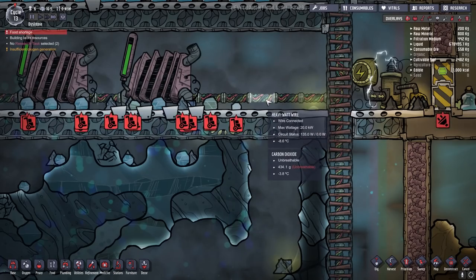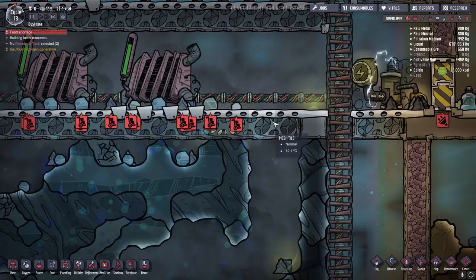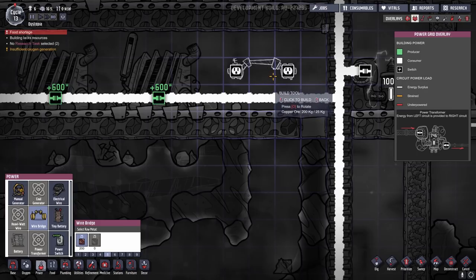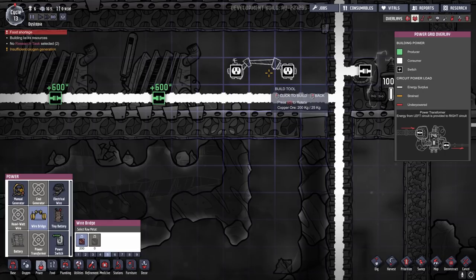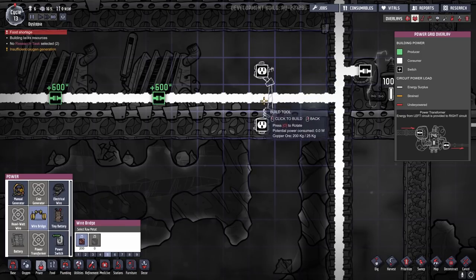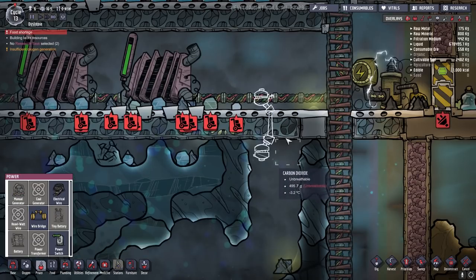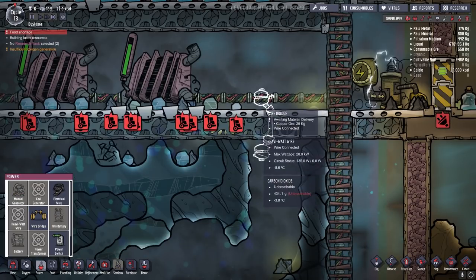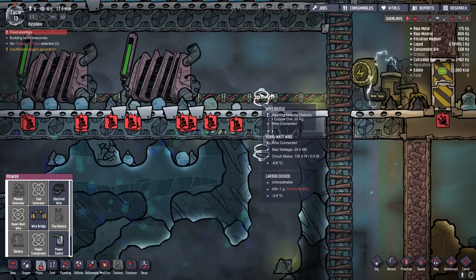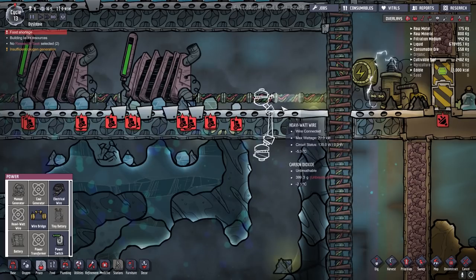If you have a heavy watt wire that you need to pass through a wall or a floor, there's really only one way to do that short of breaking the floor itself or passing it through a door. In your power menu, you'll find the wire bridge — something that connects two different wires together and bridges them over a space. To move through a floor or a ceiling, you hit the letter O to rotate your wire bridge and pass it right through the floor. When the duplicants come and build it, there'll be a little bridge that passes through and you can continue your wire on the other side. Similarly, to pass it through a wall, it just stays horizontal — connect the heavy watt wire to one end of the wire bridge and again on the other side of the wall.